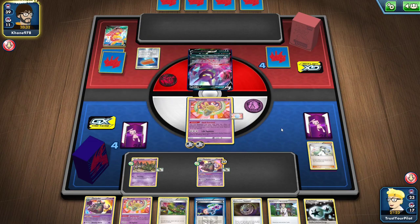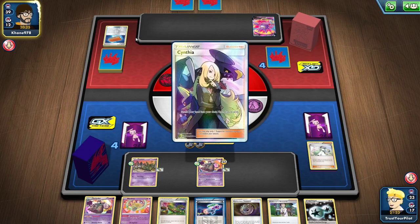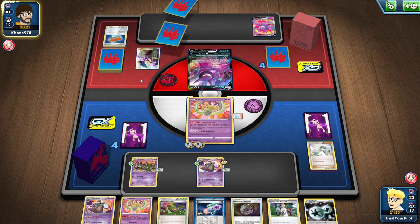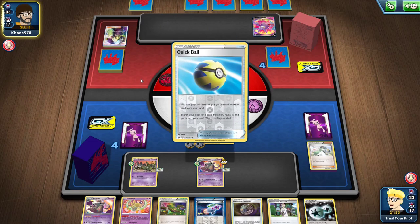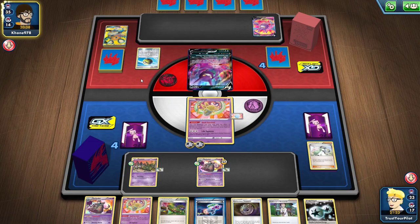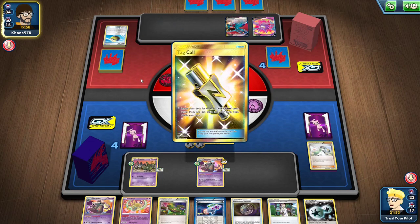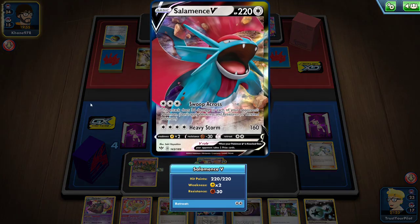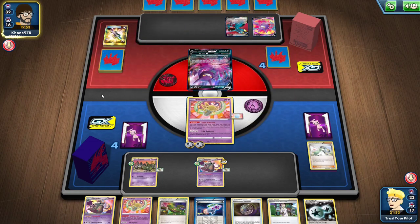I will take this win. And even if they'd gotten that Centiskorch VMAX — let's say they had three prizes left and I hadn't misplayed with the Dimension Valley — then I would have three prizes left and we'd be tied on prizes. Then I would need to take two knockouts and they would need to take three, and I like my chances. But that's bad — I don't play any bench barrier shenanigans. Swoop Across does 30 damage to each of your opponent's Pokemon. So every Shedinja is a liability — every Shedinja must remain in my hand until the absolute last second.